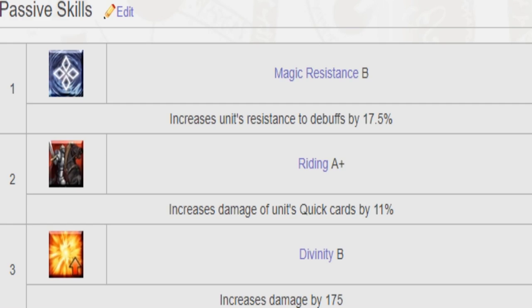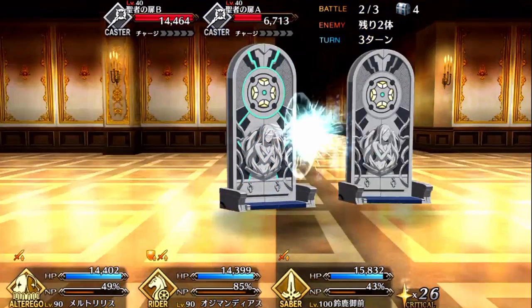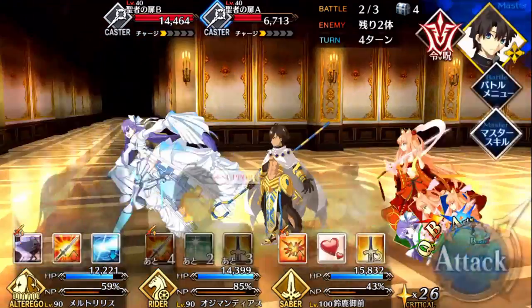His first passive skill is Magic Resistance B, which makes him resistant against debuffs by 17.5%. His second passive is Riding A+, which makes his Quick cards even stronger by 11%. His first passive also gives him the Divine trait, which increases damage by 175. Both Divine and Riding are traits, and some servants have skills that deal more damage against servants with Riding and Divine traits.